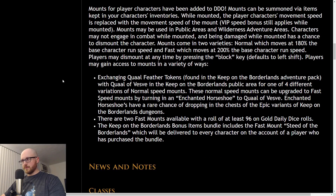Here are the ways you can get access to a mount other than just buying through the bonus items bundle. You can farm something called Qual Feather Tokens, which are only in the Keep on the Borderlands adventure pack, and exchange those for one of four different variations of normal speed mounts — probably four different colors of horses. Then you can take these normal speed horses and farm Enchanted Horseshoes, which are a rare drop in the chests of the epic variant of Keep on the Borderlands, and upgrade your normal mount to a fast mount. You can buy the stuff from the store or earn it in game. Unfortunately, as far as I know, there's no way to earn the mount storage bag, but you can at least earn the best mounts in the game through gameplay.